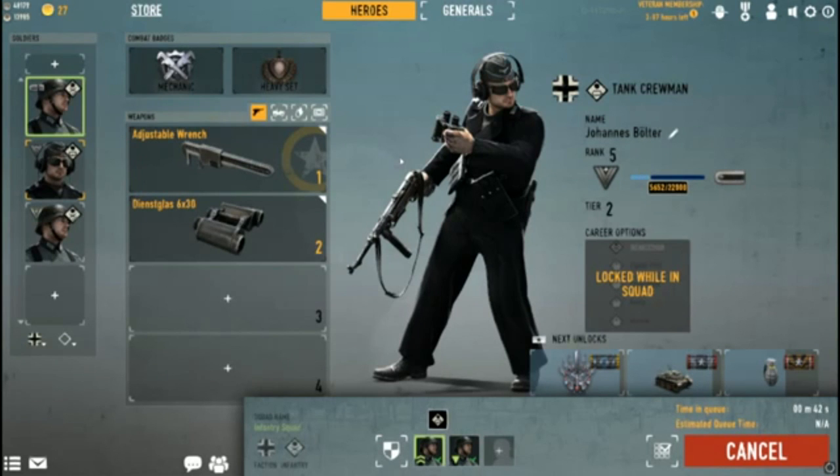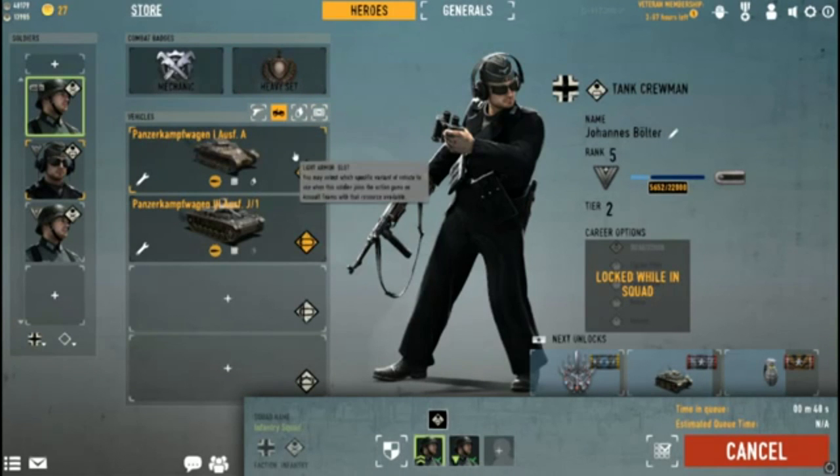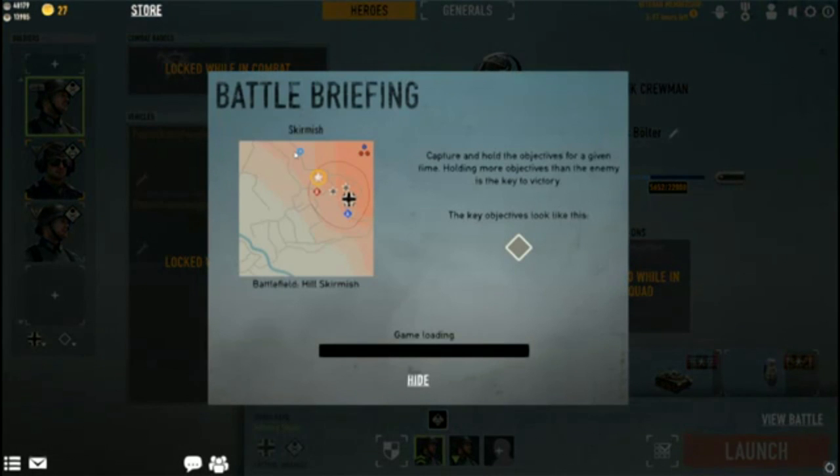Grits only has light tanks available. We've got Panzer I, Panzer II — here we go, we're in a battle! This time it's a hill skirmish, not one of my favorites, but it's good for tanking. Grits, if they have medium tanks I'll use medium; if it's light tanks and you wish, you can go ahead and use your light tank.